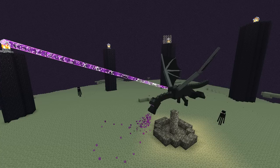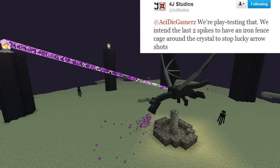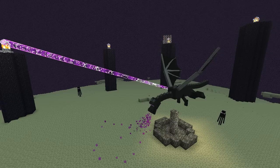If you're wondering about the Iron Bars in the back around the Ender Crystal, that seems like it's the only one there. He actually replied to Excited Blitz saying that they're playtesting it — they intend the last two spikes to have an Iron Fence Cage around the crystal to stop lucky arrow shots. So he's not trying to make it too easy and is really trying to give us something to actually fight for.